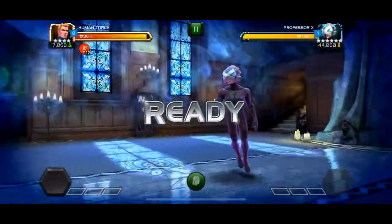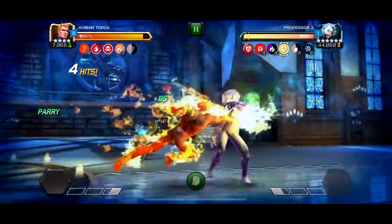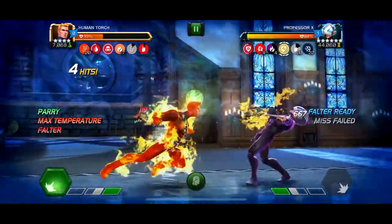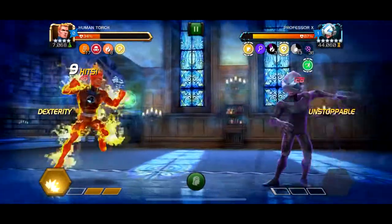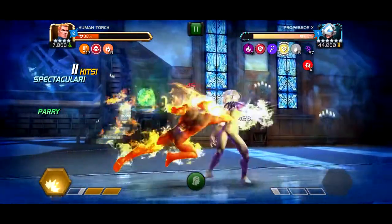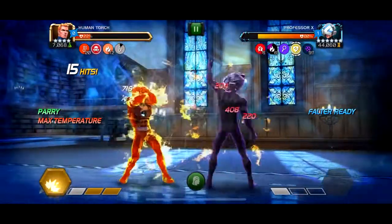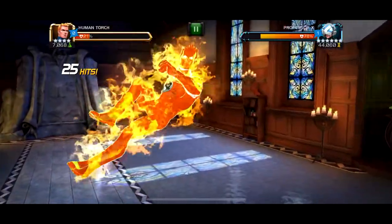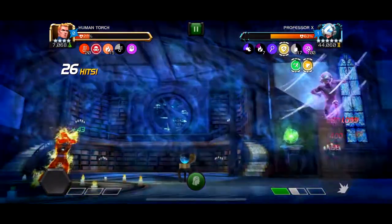Next fight is Professor X, which is kind of annoying because he has a node where when he throws a special he goes unstoppable and gets an evade charge for a few seconds. He also has 90% crit resistance. Human Torch is my best option here because his mediums are energy-based, so you get charges and can put him in Nova Flame. Professor X also gives a falter every 20 seconds, but if your temperature is high enough with Human Torch, falter doesn't matter. I nearly lost at the special three but managed to clutch the one-shot.